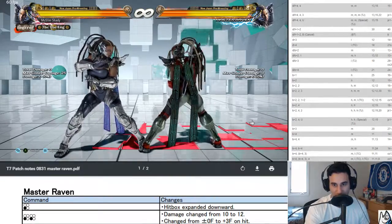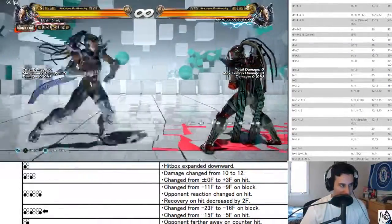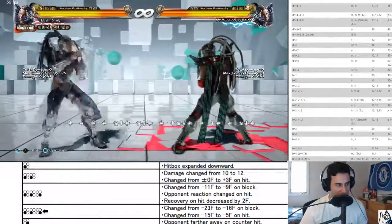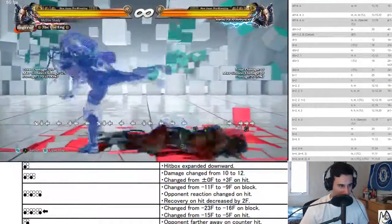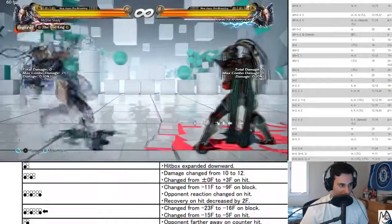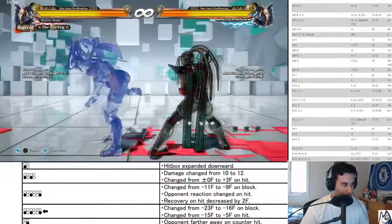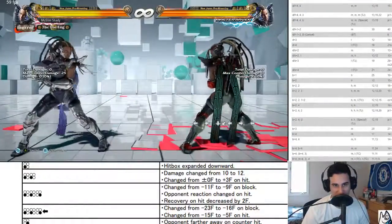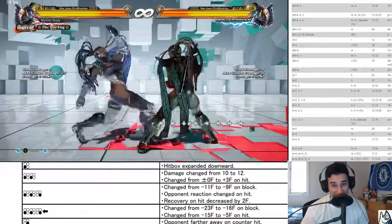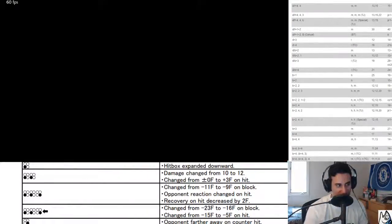Reaction on hit changed. Let me show you — reaction on hit changed, decrease recovery on hit by two frames. That forward move that hits on the ground — if you're able to hit this, there you go — guaranteed a four three afterwards. 36 damage, very nice. For someone to swing into that three three four back cancel — now negative 16 on block, negative five on hit. This used to be negative 15 on hit. That's crazy, this is much better. Three three four back turn is much scarier.